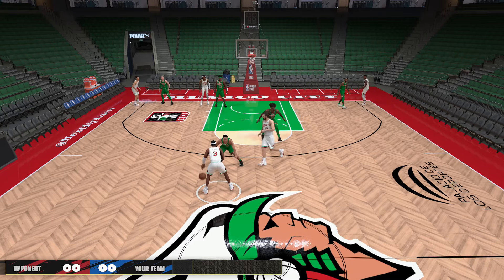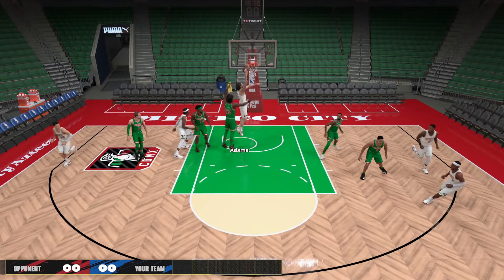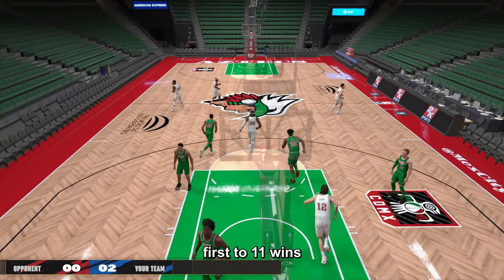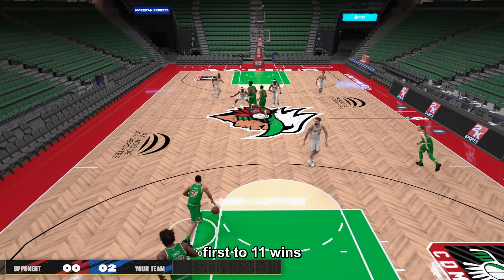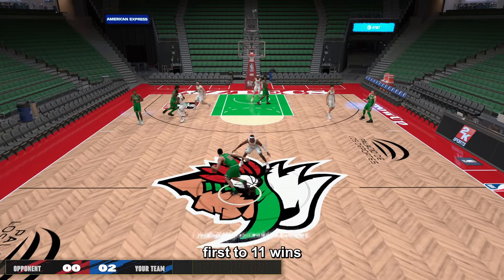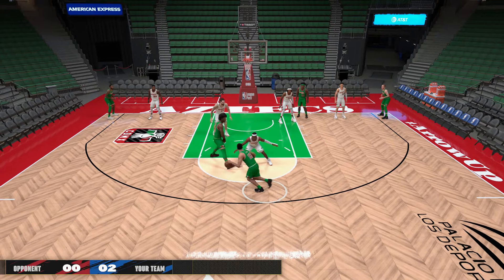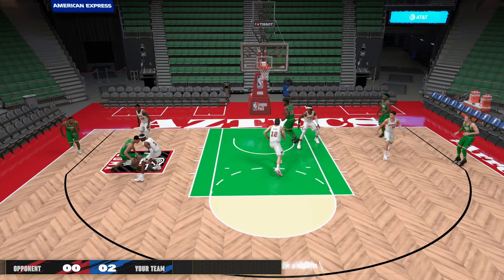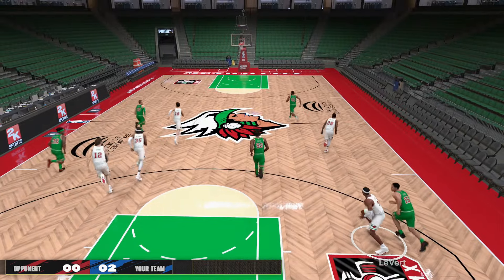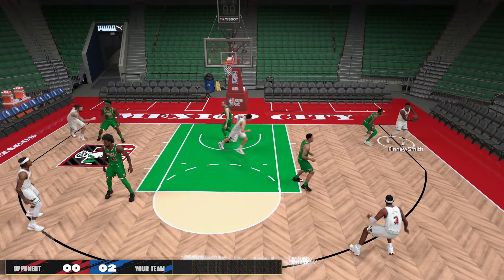That takes us to a team scrimmage between Team White and Team Green. Right now we've got Steven Adams and Robert Williams on the same team alongside Karis LeVert, Josh Green, and Dorian Finney-Smith, facing Malcolm Brogdon, James Wiseman, Yabusele, Kennard, and Derrick Jones Jr. Team White is currently up ahead.